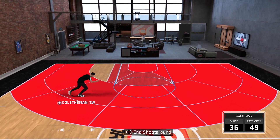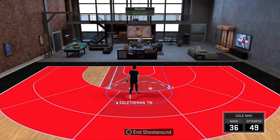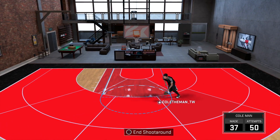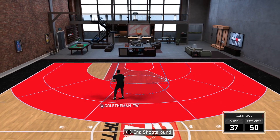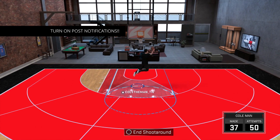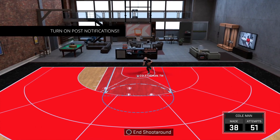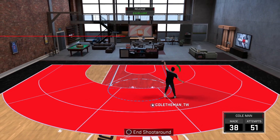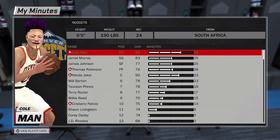So the first step you guys are going to need to do is go play some mycareer. Go to your options, click 12 minutes, and click pro. Now what you're going to want to do is not just score a whole bunch of points, but you're going to want a high teammate grade. You're going to want to be shooting the ball well, and you're going to want to be getting a whole bunch of assists and rebounds. Overall, just play good in mycareer.